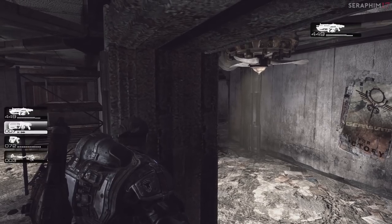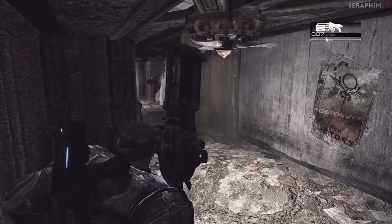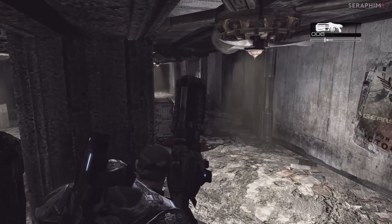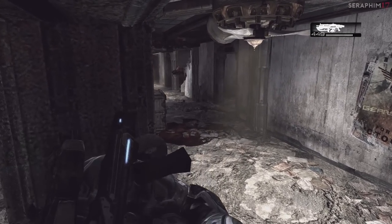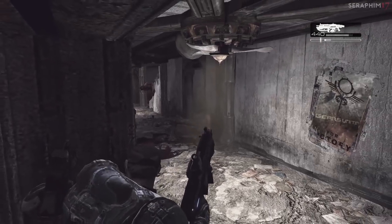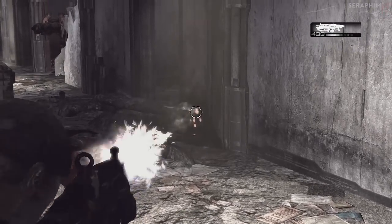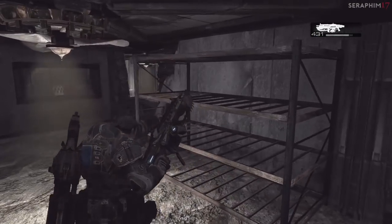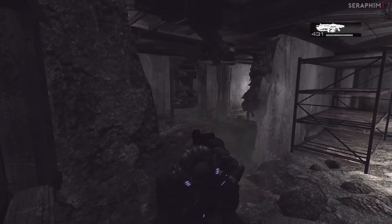Be very careful rushing this turret guy because there are a couple of locust in his room and they're really quiet. This guy on the doorway — I'm going to try and clip him around the door with the boom because I've got quite a lot of boom shots. I'm trying to bait him to come out. Do you see his shadow through the wall? That tells you he's on the other side.